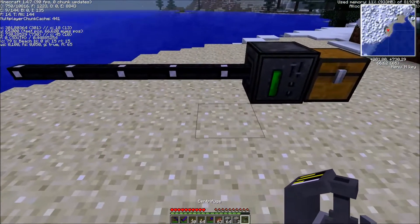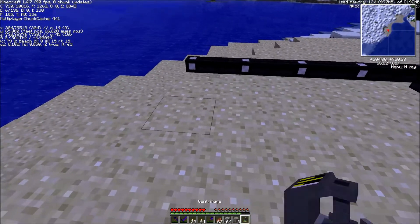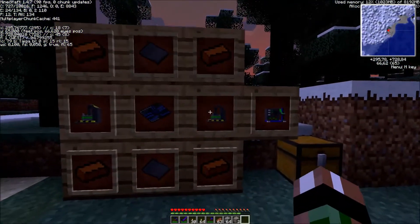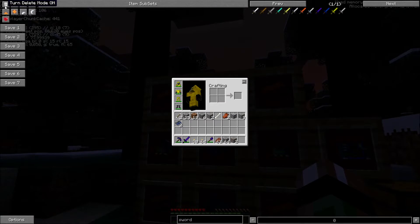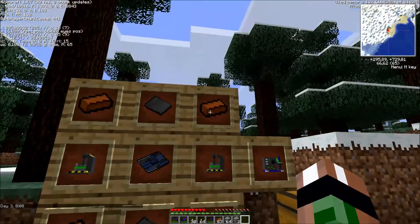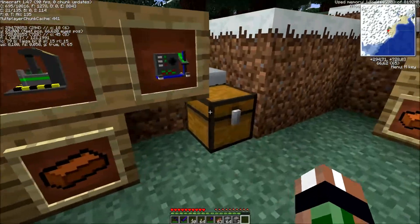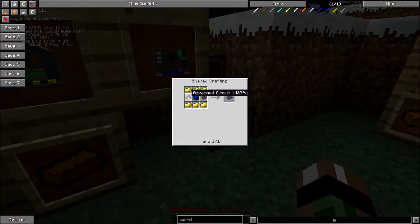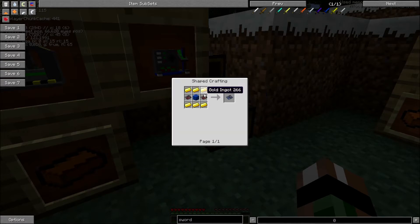A centrifuge is actually the last machine that is going to be used, but you need 2 centrifuges to make the chemical extractor. For the chemical extractor, you need 4 bronze — 1 in each corner — 2 steel plates, 1 elite circuit, and 2 centrifuges. To make the elite circuit, you need 2 advanced circuits. When you have the 2 advanced circuits, take one left and one right, a lapis lazuli block in the middle, and fill the rest with golden ingots.